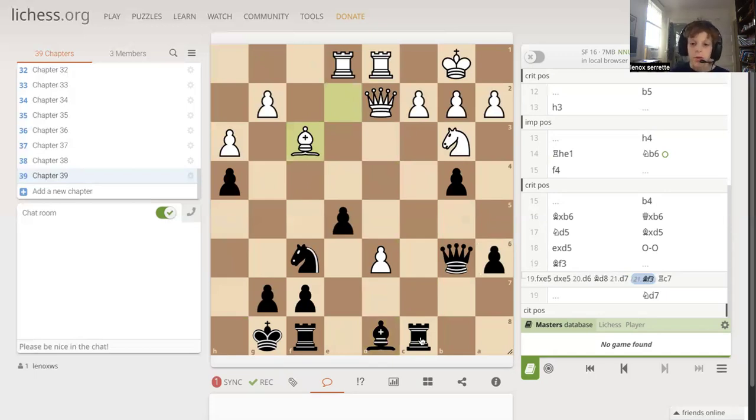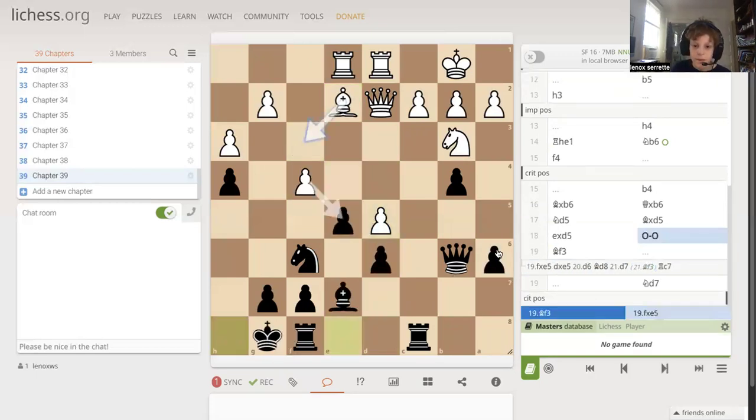Basically what we're going to do is attack that pawn — maybe move our bishop, or just ignore the pawn altogether and play a5, a4, and keep attacking.